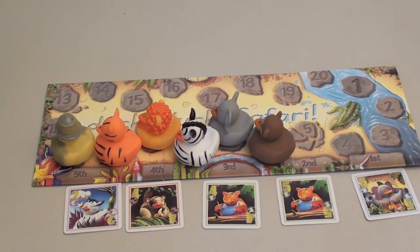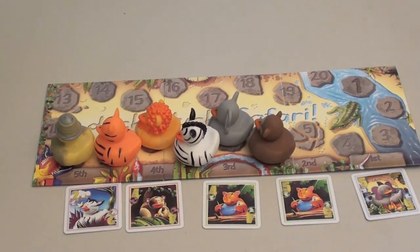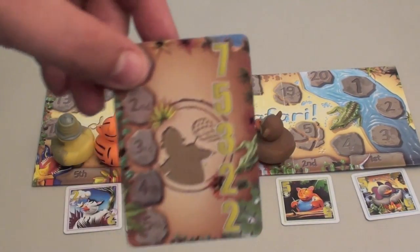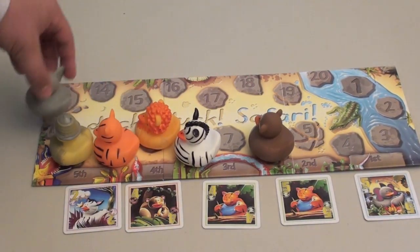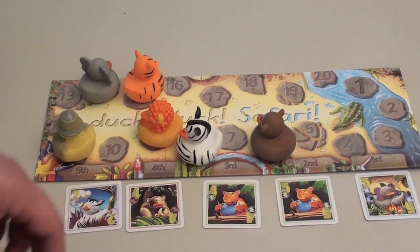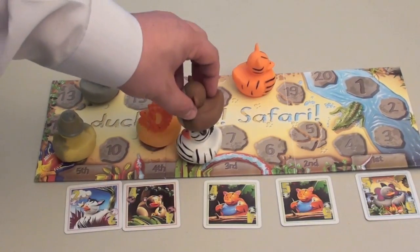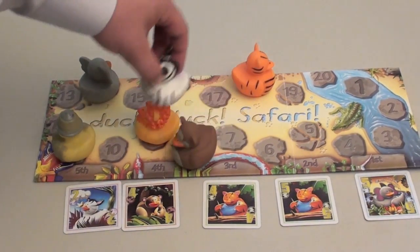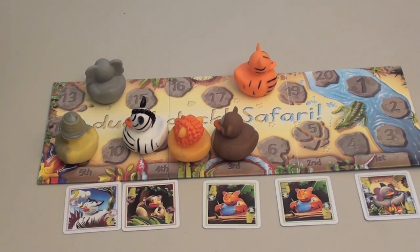Before each round of the race, you turn over one of these sprinting cards and follow the numbers on it. For example, this card shows seven, five, three, three, two. The animal in first place goes seven spaces, the animal in second place goes five, then three, three, and two. The monkey gets to go two — since he landed on the zebra, the zebra moves back one spot, then the zebra goes forward two, which pushes others back. That is the current standings after the race.